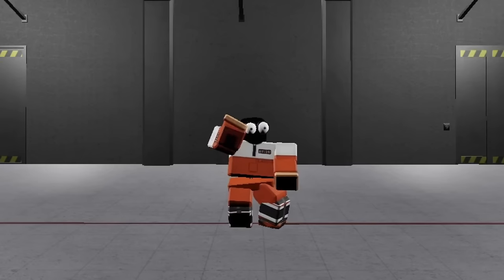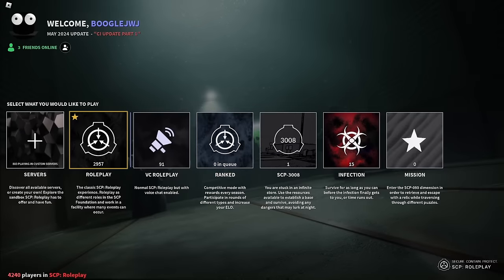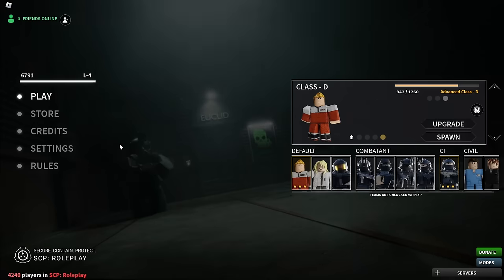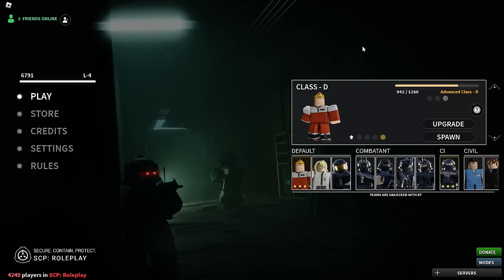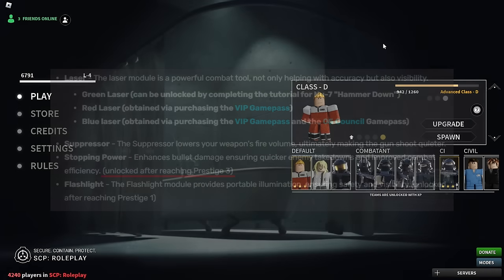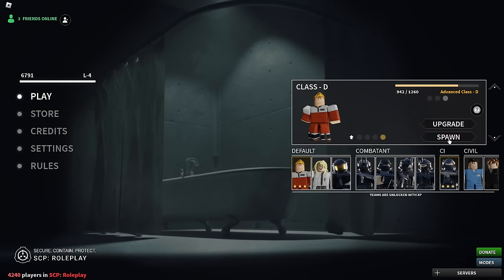Anyways people, enough talking, let's get right to the video. We are here in SDP roleplay. Let's go to this roleplay button here and join Class D. By the way, to get Stopping Power, you need Prestige 3 — I forgot to mention that in my Stopping Power video. So yeah, let's spawn this Class D here.